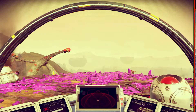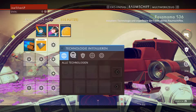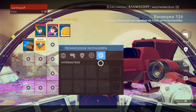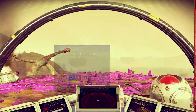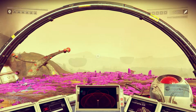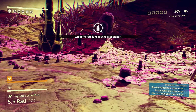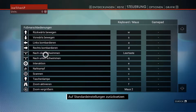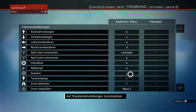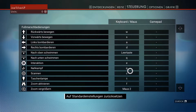Ich habe mich noch nirgendwo spoilern lassen. Ich schaue mir mal die Tastaturbelegung an. Steuerung: M. Bewegen nach oben, nach unten. Interaktion. Scan mit C. Taschenlampe auf T. Zoom F. Zoom aus 2. Scanner kritisch beschädigt. Topografisches Gutachten – Apparat zur planetaren Erkundung, der nahegelegene Punkte von Interesse lokalisiert und markiert. Ich brauche Kohlenstoff und Eisen.